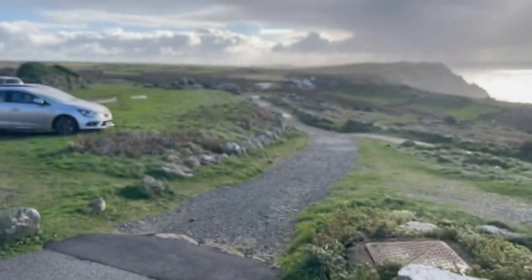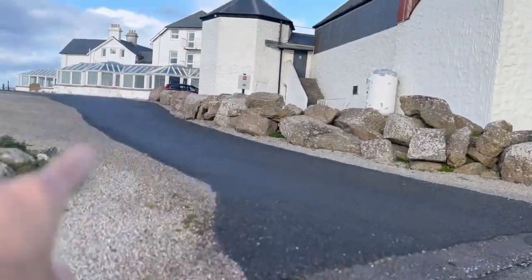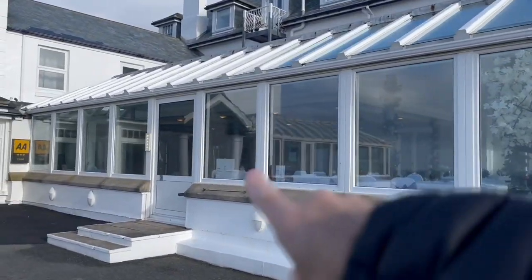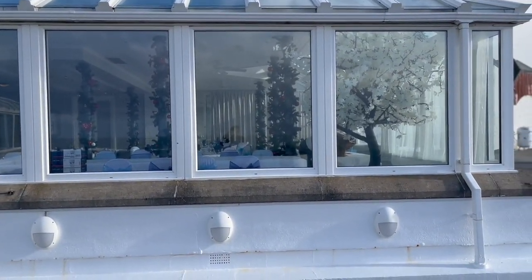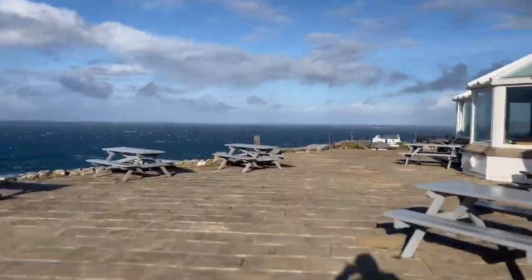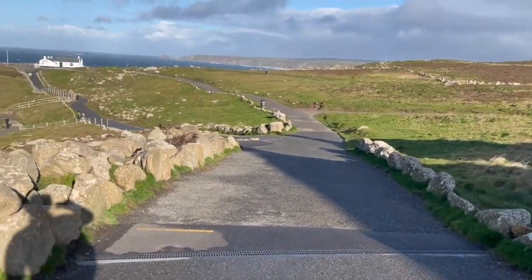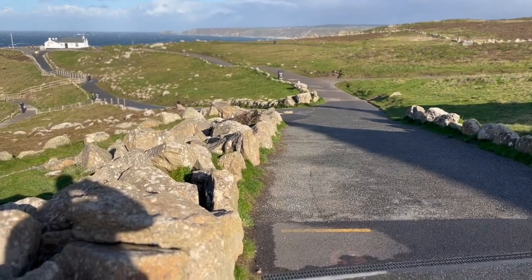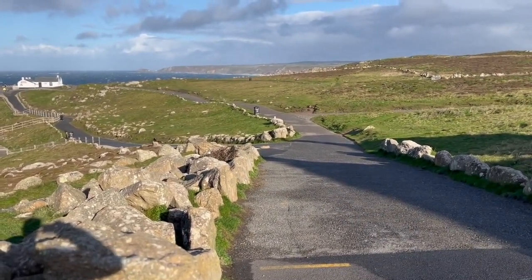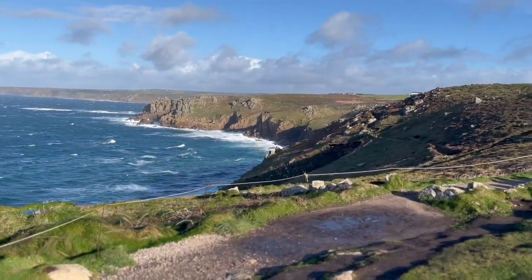At 54 miles into the Arc of Attrition you follow this path to aid station number three at Land's End. Here we are at the Land's End Hotel — the aid station is at the back of the hotel. Your crew can park in the car park but can't go into the aid station; they can meet you in the car park. Once you've finished in the aid station, you come back out of the back of the hotel, round and down these steps, and head off towards Sennen and Sennen Cove.